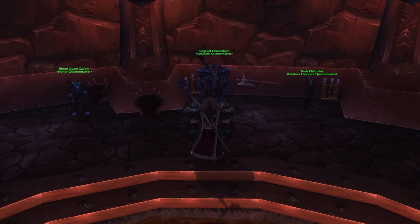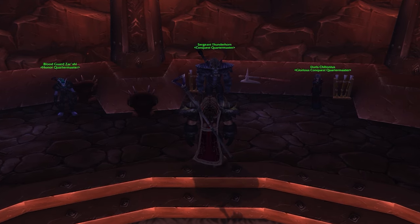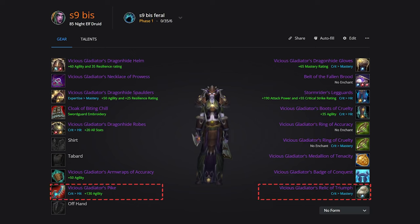In Season 9, all of your best in-slot gear is going to come from both PvP and PvE. Barkskin and bear form make us extremely tanky, so we can play lower resilience. Your main pieces are the Vicious Gladiator's Sanctuary set: the Vicious Gladiator's Dragonhide Helm, Spaulders, Robes, and Gloves. In the leg slot, you're going to be using Stormrider's Legguards. For off-pieces, you want Cloak of Biting Chill from PvE, Vicious Gladiator's Armwraps of Accuracy for bracers, Belt of the Fallen Brood in the waist slot from PvE, and Vicious Gladiator's Boots of Cruelty in the boot slot. For your weapon, use the Vicious Gladiator's Pike, or opt for the PvE option Malevolence from Bastion of Twilight. The relic slot will be the Vicious Gladiator's Relic of Triumph.